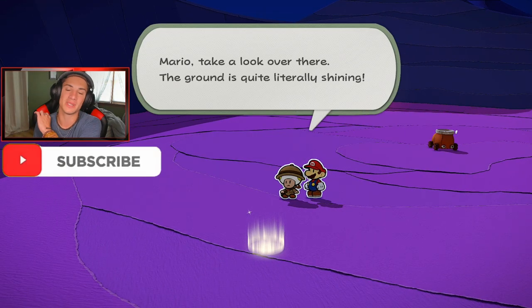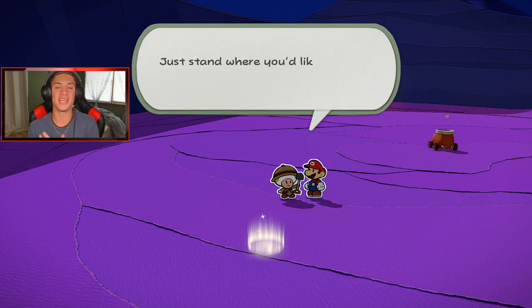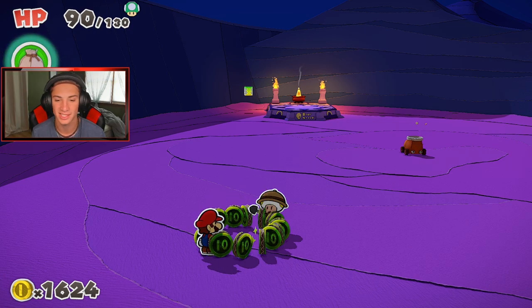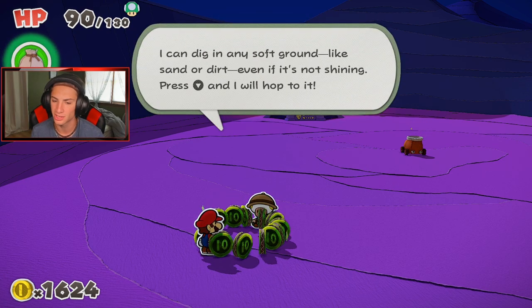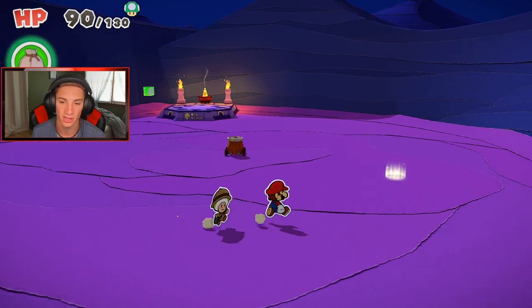We've been seeing these shiny spots all over the place on the scorching sandpaper desert. If you bring your new partner, archaeologist toad, over here, he can actually shovel them up when you press down on the d-pad around him. You just go up, click it, and he digs up all this good treasure. Whenever you see those spots, dig them up — you'll get some gold. Considering we are low on gold, I would absolutely love getting all this, so I'm going to grab all these goodies.